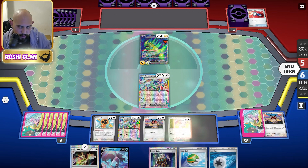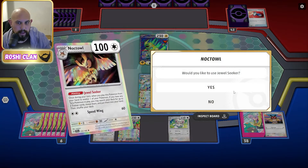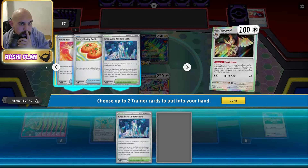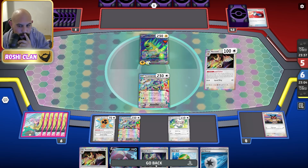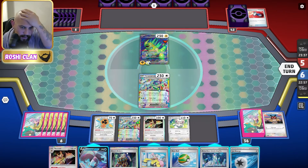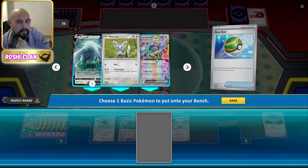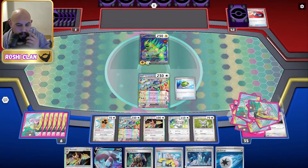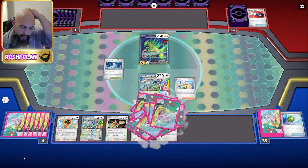Boss Chincino onto you. I'm only getting one Noctowl here. We need to make it a good one — Area Zero, one hundred percent. I need something to draw more instead of Boss and Iron Thorns; I need to refresh my hand. I don't want to throw anything away so I've got to do this in the right order. I've got another Chincino. I'll get another Chincino, then go Area Zero, then go for that and hopefully find a Double Turbo.